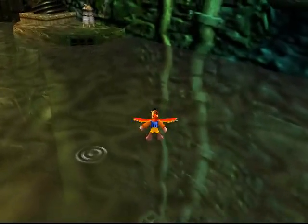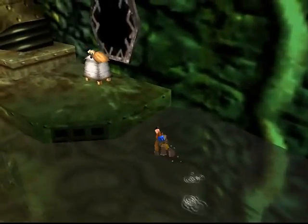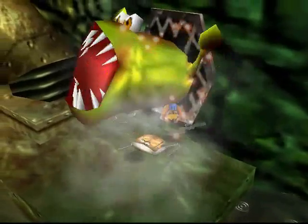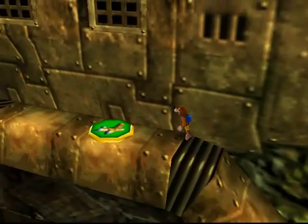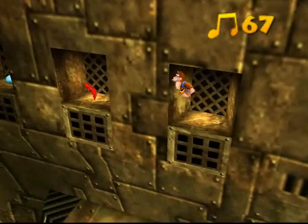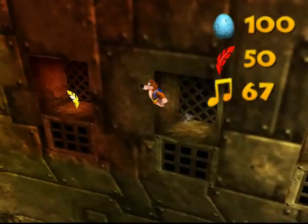So now that we've collected six of those, we now have an extra honeycomb to play with. We have seven — remember, the max in this game is eight. And by the way, those beehives — I don't think I've ever mentioned what they do. If you destroy them, they're going to release three honeycomb pieces for you to heal yourself.